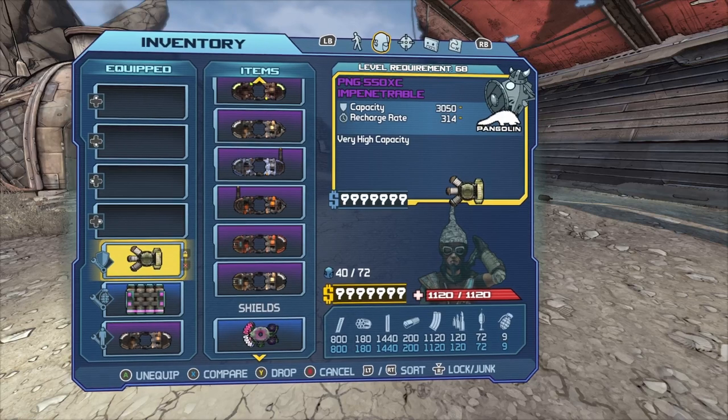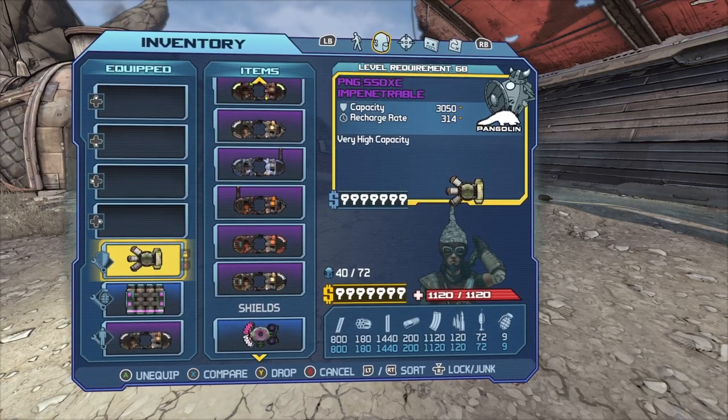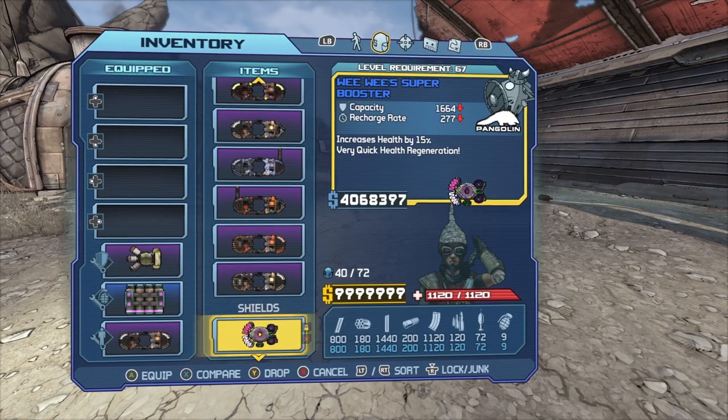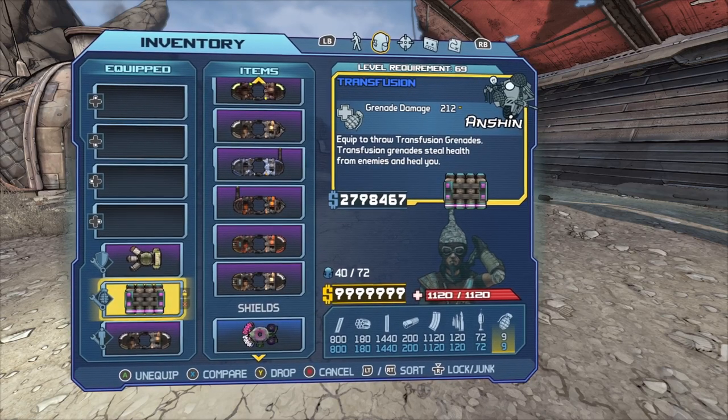For shields I have a purple shield — there is a higher capacity one called the Iron Clad that you can get, which I'll link in the description. The other shield I have is the Wee Wee Super Booster. For grenades I have a Transfusion for the health steal.